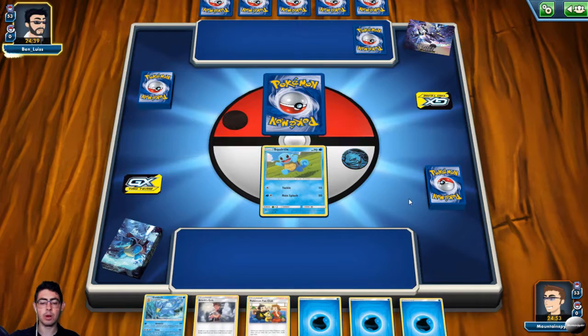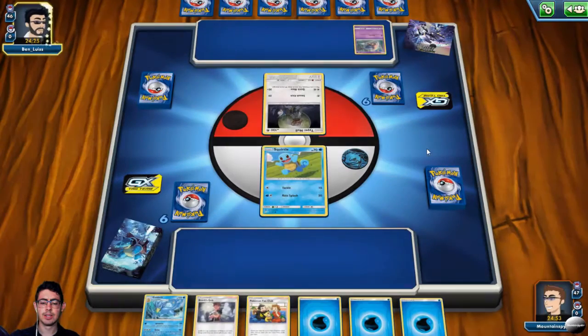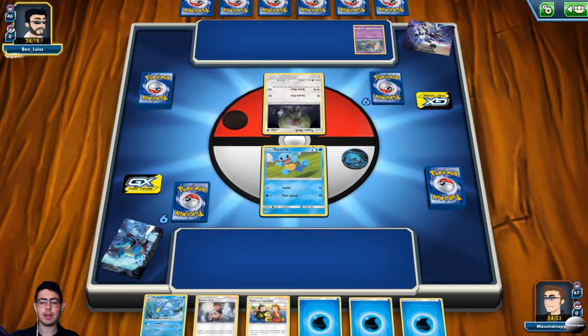I'm hoping I'll pick up the win, but I think this might be quite a tough challenge, because the newer the deck, the tougher it tends to be to beat. Type Null — Smash Kick. This is going to be very difficult to deal with. On the back line, Inkei. Your opponent is not asleep.